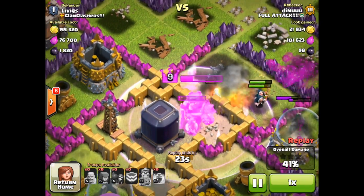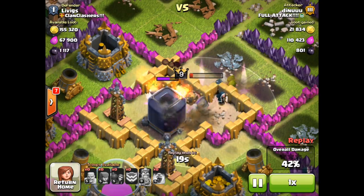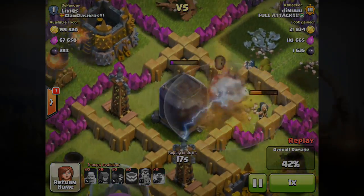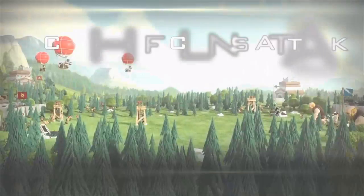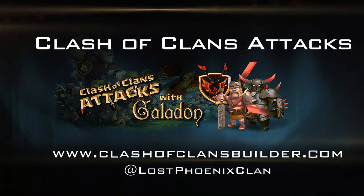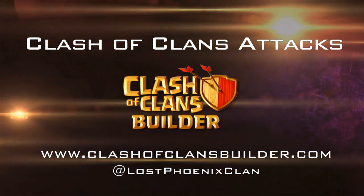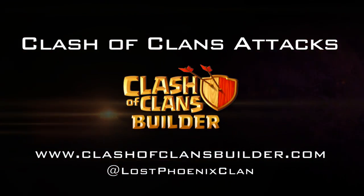Beginning with Town Hall 7, Dark Elixir definitely becomes a top priority, and we've got some great ways to get it in today's episode. Welcome, my clashing friends — thank you for spending a few minutes of your day with Clash of Clans Attacks.